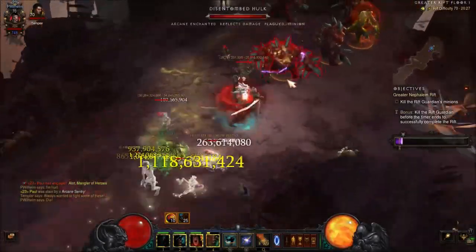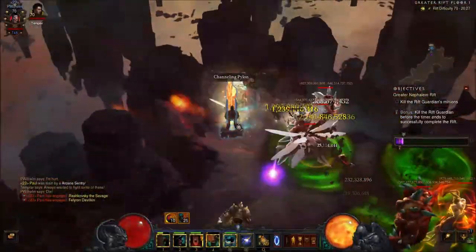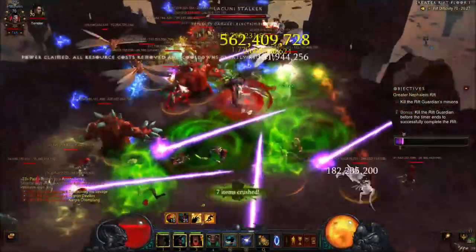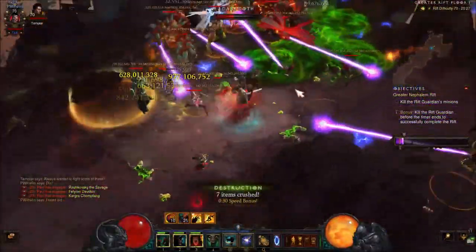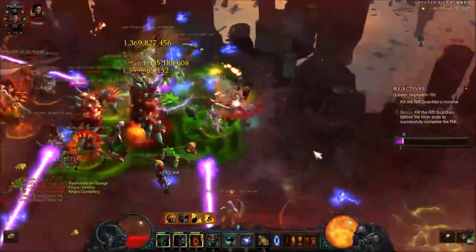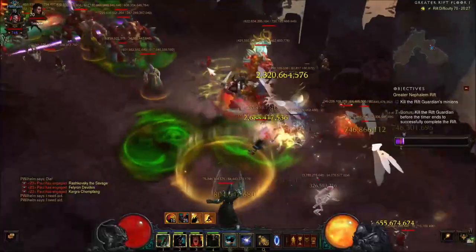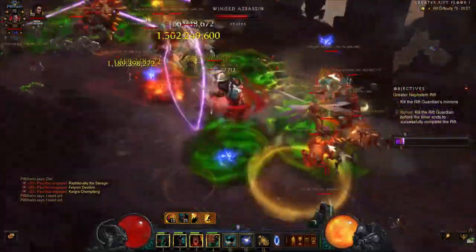So let's get back to this video. As you can see, I got the worst stats on my gear and I'm still doing this Greater Rift 70 pretty easily. Look at those beams — that's just crazy. But that's what happens when you hit a Pylon and then the Nemesis Bracers activate — that's just good game.